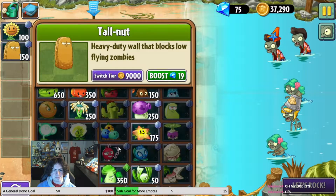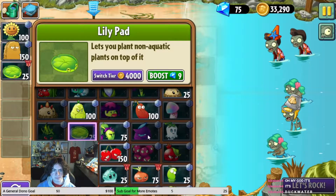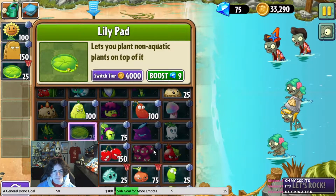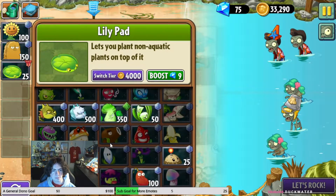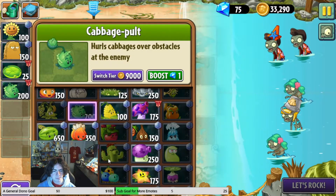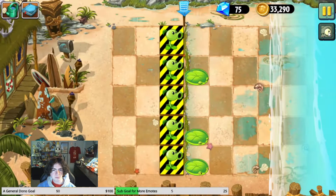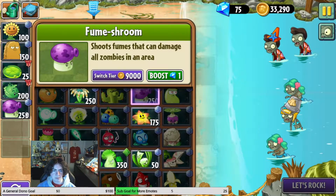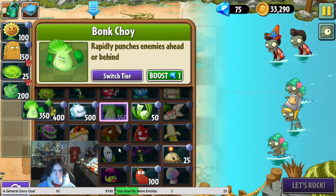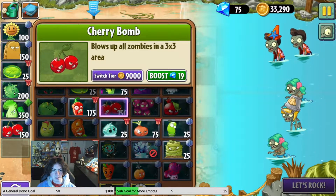Alright, well we take Tallnut and lily pad we tear. I don't see why we wouldn't grab cabbage again. We could probably use Fume. I just keep grabbing Bonk Choy. Cherry Bomb. Stun Shroom.